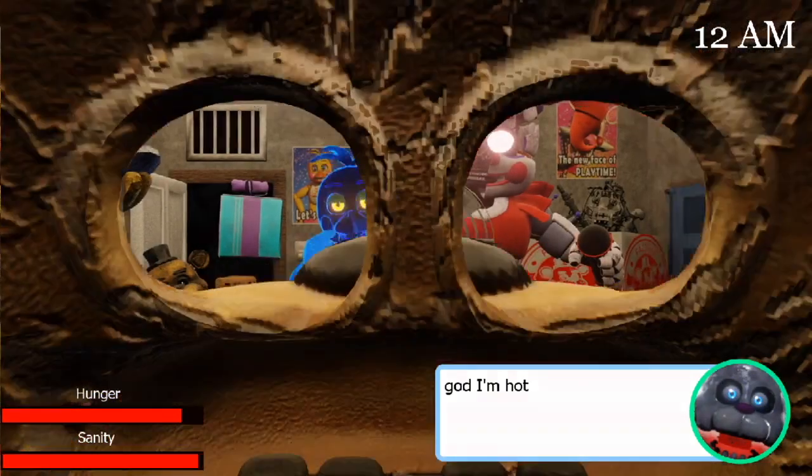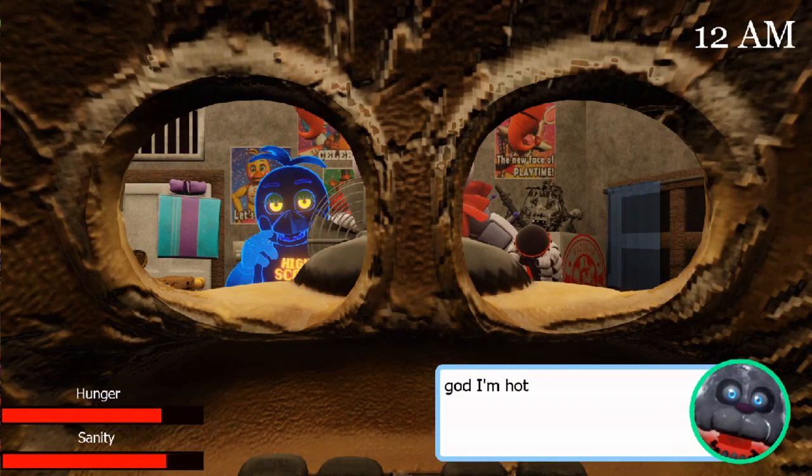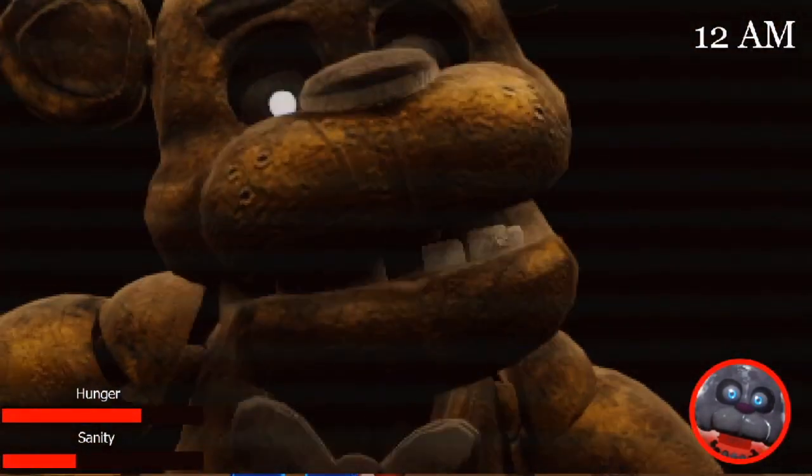I'm just going to go in and hop in and see what happens. So we do have the mask, which is Z. I wasn't even really pressing Z — I was just clicking this and it brought my mask up. So maybe that's just an alternative. We also have a fan mechanic, which I kind of want to find out what that does. This was the fan — 'God, I'm hot.' What does that mean? I also just turned off the light. That was a really slow animation but I turned off the lights. I did something right there. This is so hard — there are so many different things to this game.